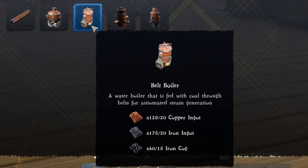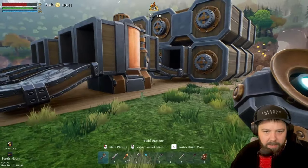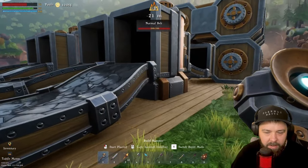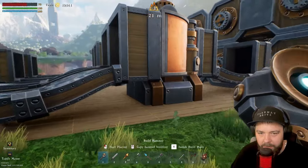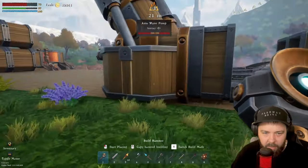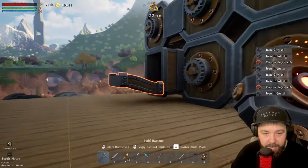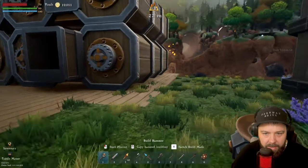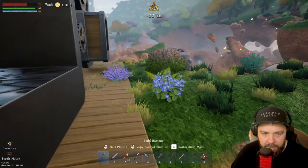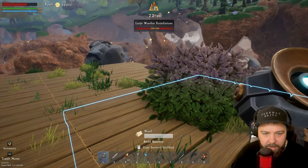From here we're going to go into steam power and do the belt boiler as well. This is where the build gets a little more complicated because we have our coal input going this way, but I've kind of planned this wrong — we probably want one storage to feed the boilers and one to feed the water pumps. So let's remove all this and go with a revised plan, which shouldn't take too long.